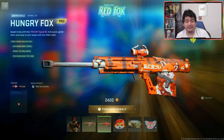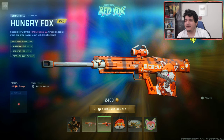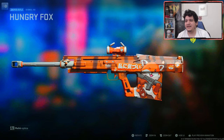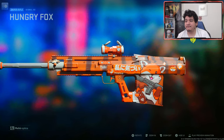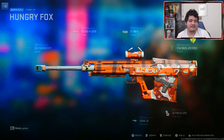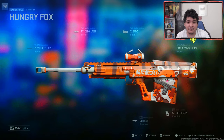Next up we got the Signal 50 Sniper Rifle, the Hungry Fox Blueprint, and it also comes with tracer rounds. I'm not really a sniper myself, but it seems like they kind of copied and pasted the design from the TAC-V and put it on this gun as well. Let me know what you guys think about that little fox design. Attachment-wise, it just comes with no ammunition either, so you won't be able to put it on other snipers.